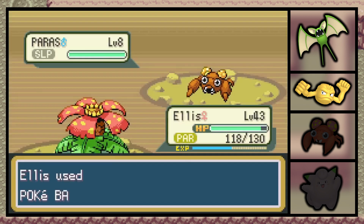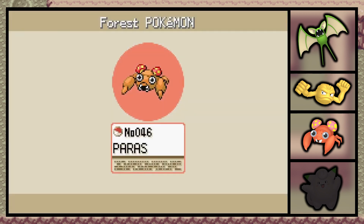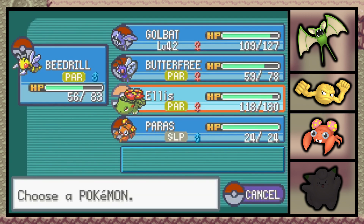We have the Zubat. In fact, we actually caught a third Zubat while looking for the Paras, and that means we have one for Crobat. However, we're not going to be able to get the Crobat until we beat the Elite Four and get 60 Pokedex to unlock the National Dex.